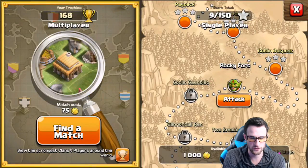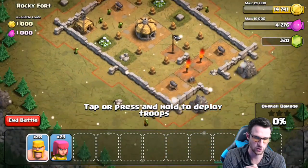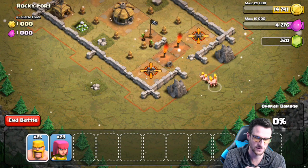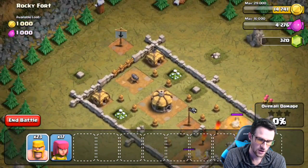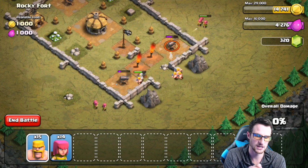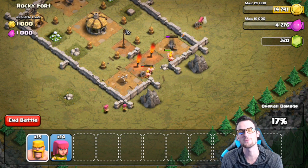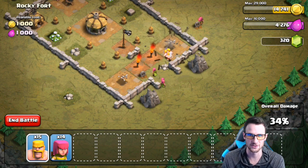We're going to drop off some barbarians as distraction — one, two, three, four, five — and some archers. Let's see how we do. We do have some troops training up back at home. We need to drop down a couple more.